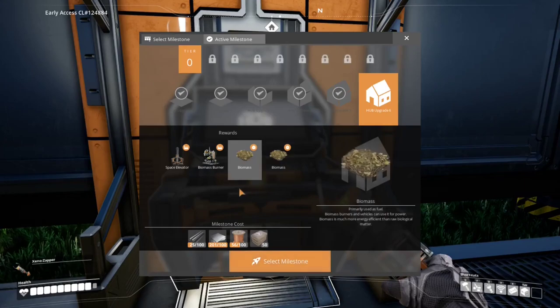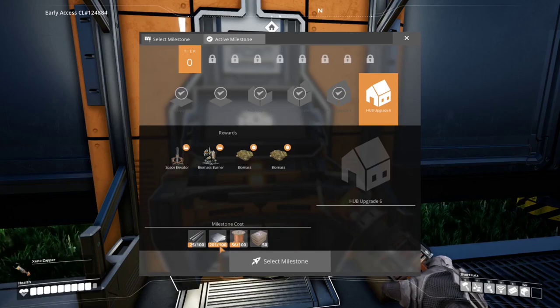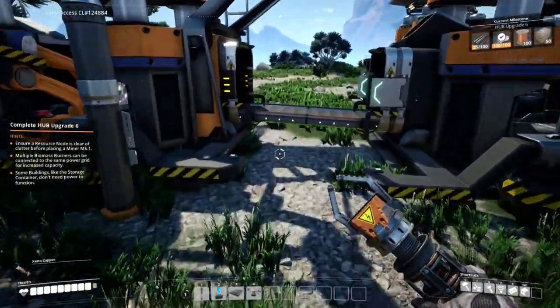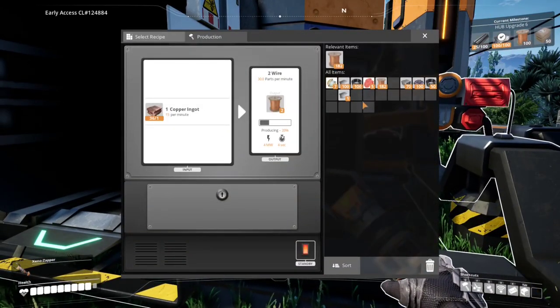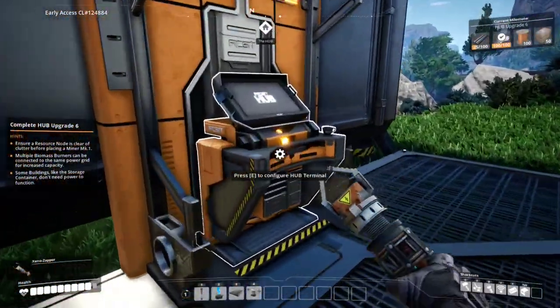Hub upgrade six - what do we need? We need 100 rods. We have plenty of plates, we could do that right now. We've almost got enough wire; we need to make more cement. Let's put in the plates, and we'll go ahead and throw in the rods to get that out of the way. We need to focus on getting wire - I know we have enough wire so let's throw those in.